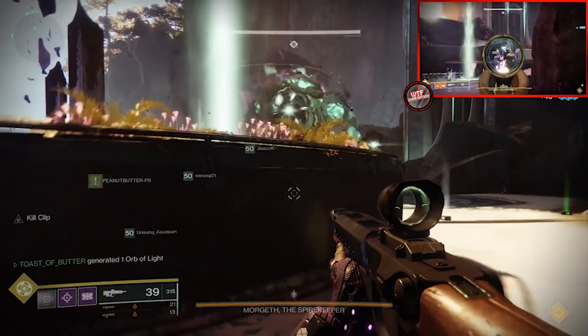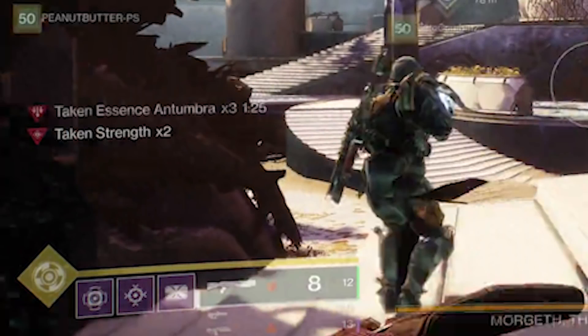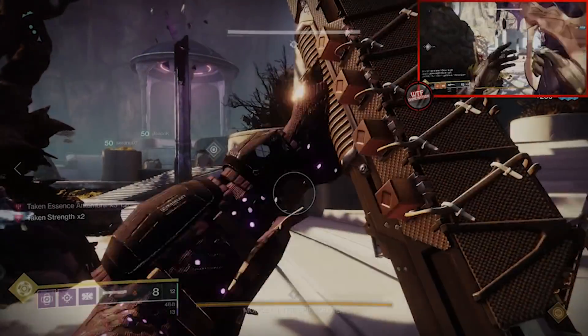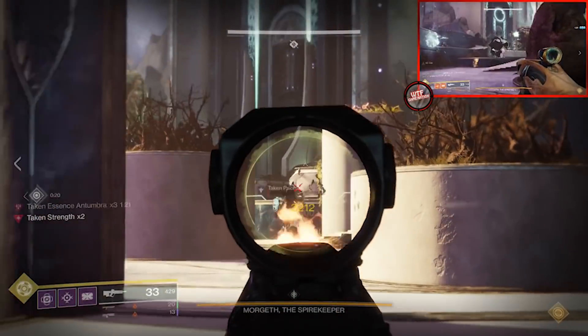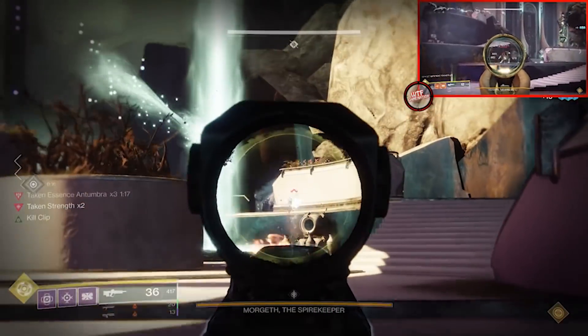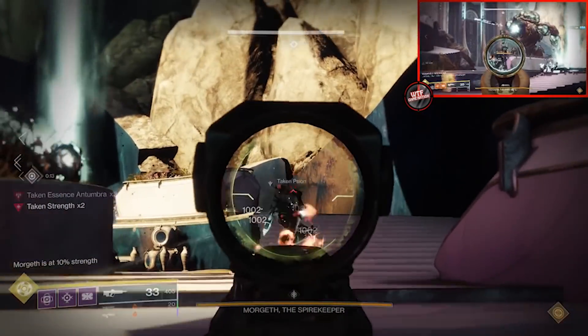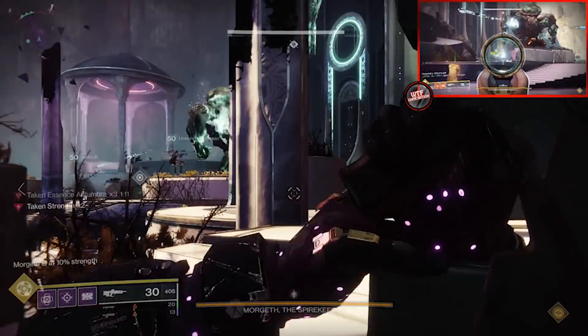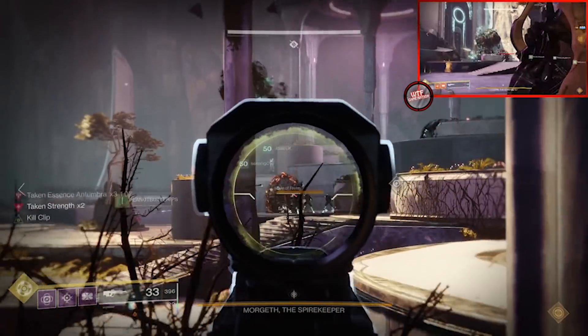You may never have more than two Taken Strengths at a time, so you'll want to plan out who is taking each strength and at which time. The spawns are very predictable: one strength in the middle to start, then after some time your first wave spawns — two on the right and two on the left — on different elevations, one up high and one down low for each side.